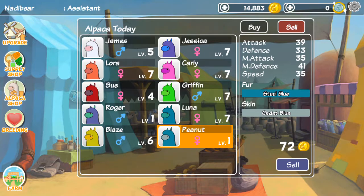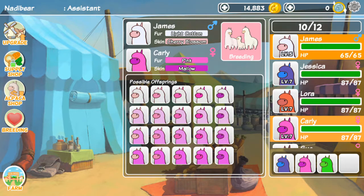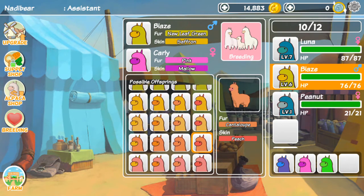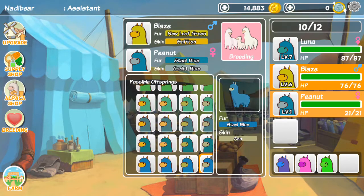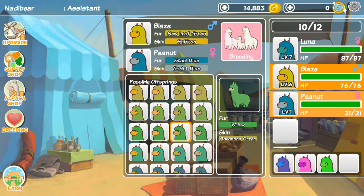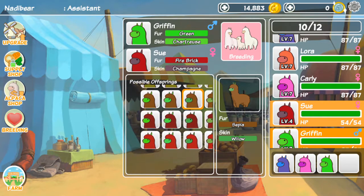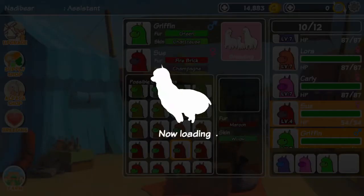Let's breed another alpaca and see what else we can make. I don't like how all the colors look the same. I'm not sure what I want — I just want it to look different. I wanted a green alpaca. Actually, we already have a green alpaca, never mind. Let's try something else and try to get one of these interesting colors, or should we just go out and find a cool-colored one?